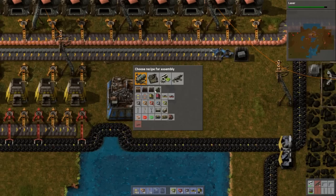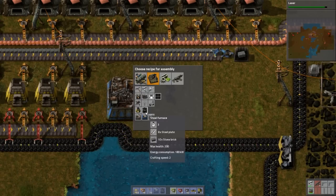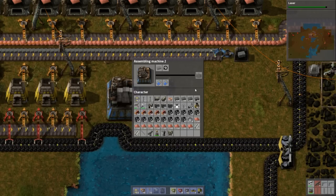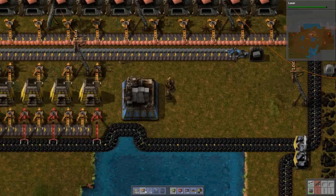I have bricks in my inventory too. Can you not build walls? There it is — never mind. I was just briefly stupid.